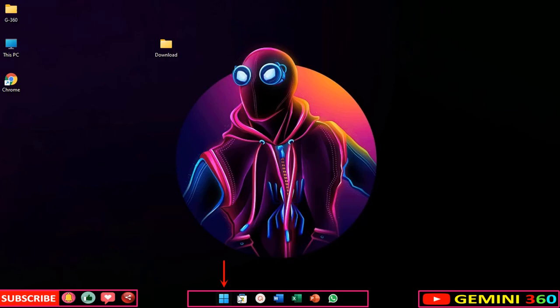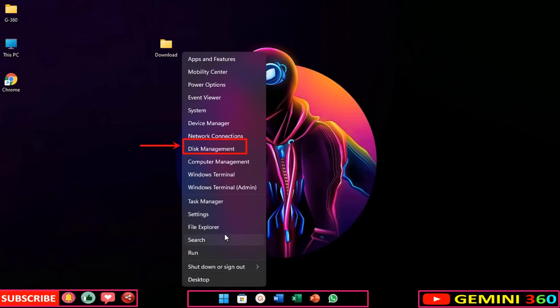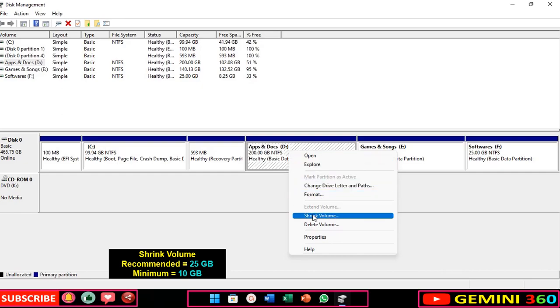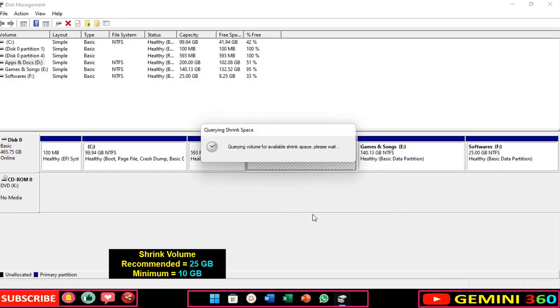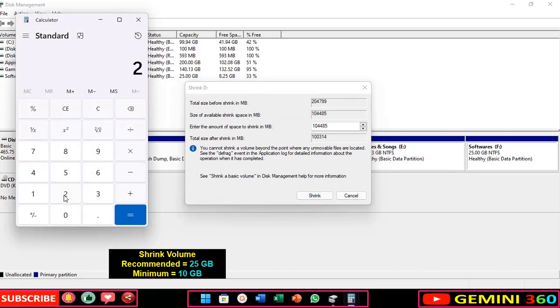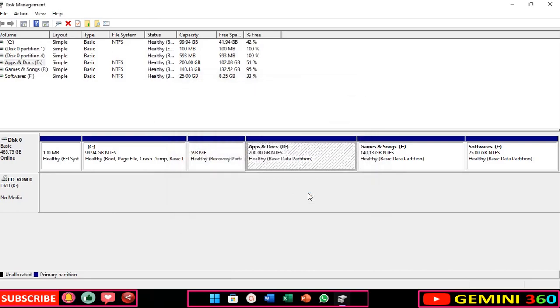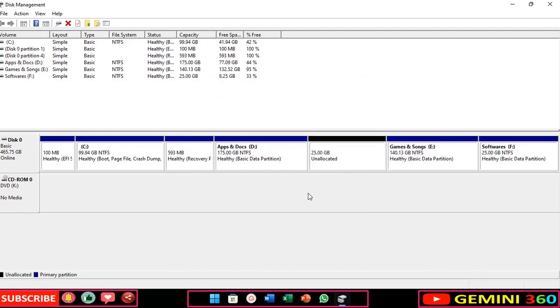Right click on the start icon and go to disk management. Shrink the volume, then keep the space unallocated.